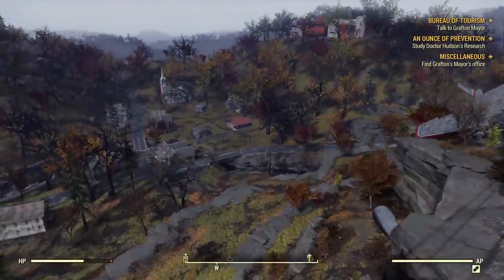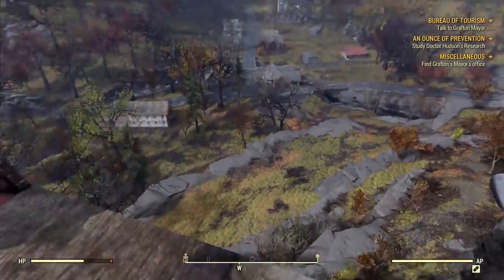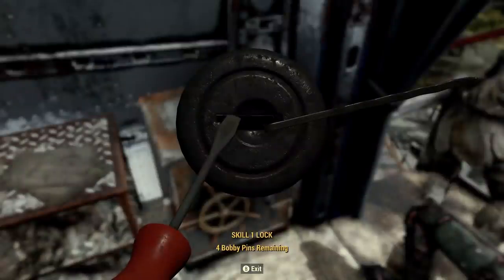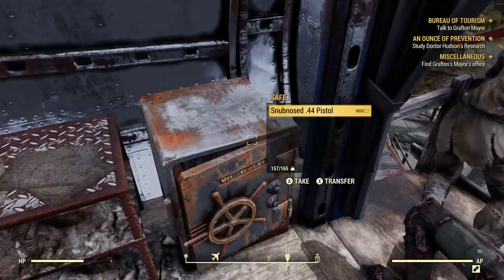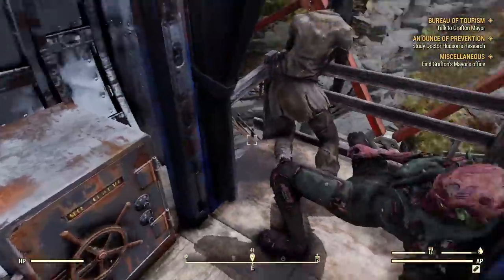It's a pretty cool view. You can look and see a church, a whole lot of rugged terrain, and just make sure not to fall. Within the safe, you'll find a bunch of rounds, some pre-war money, and a pistol, but remember that jail cell key — that is what we really want to use here.